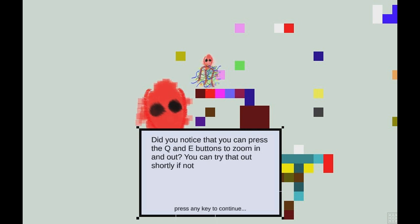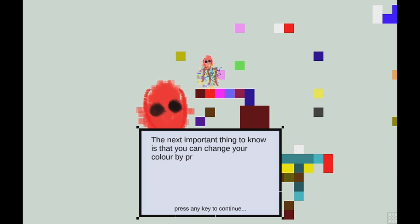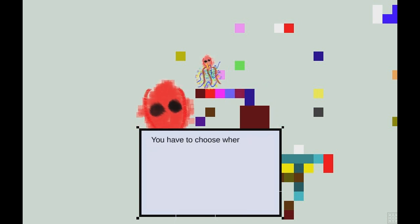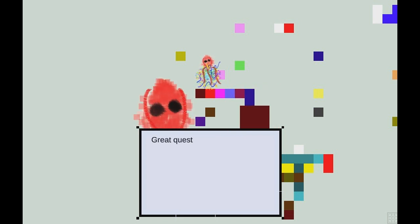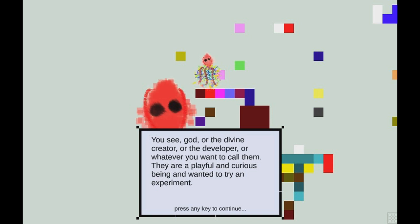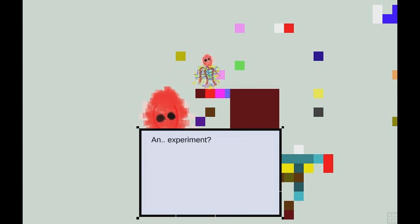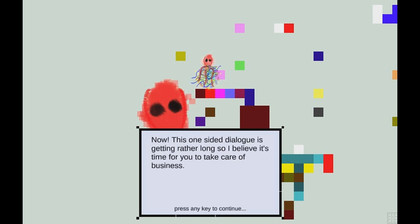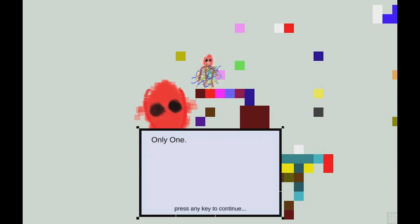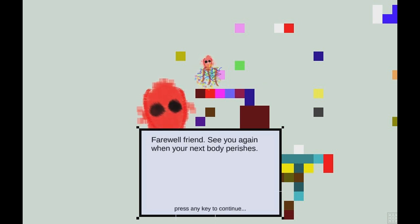Did you notice you can press Q and E to zoom in and out? If dark, atmospheric improv jazz isn't your thing, you can mute it by pressing M. You can change your color by pressing spacebar and then move into the color you want. You have to choose where you want to leave your mark — you can only leave one mark. Make it count. When you're satisfied and ready to move on, press Enter. Farewell — see you again when your next body perishes.